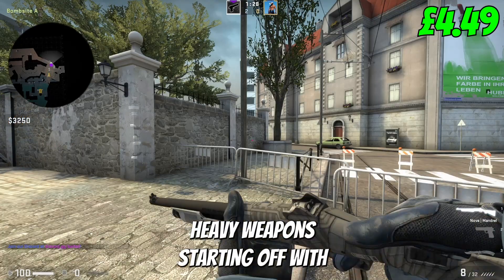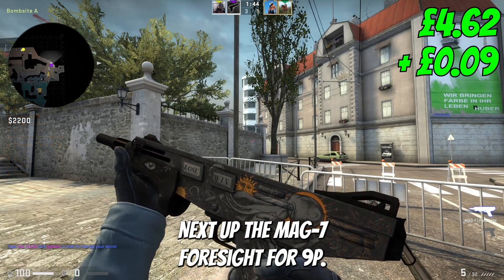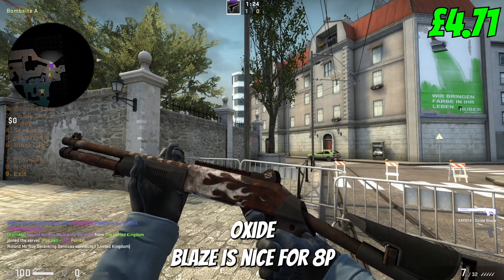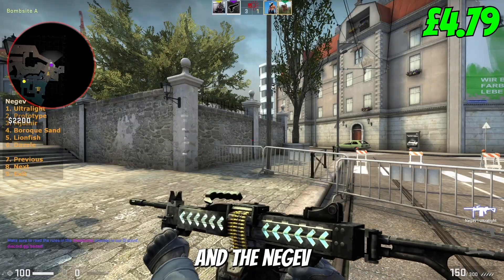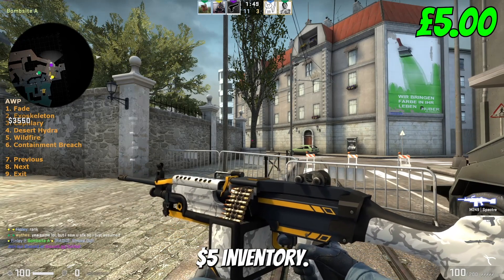And lastly, our Heavy Weapons. Starting off with the Nova Mandrill for just 4p. Next up, the Mag-7 Foresight for 9p. The Sawed-Off Yorick also costs us 9p. The XM-1014 Oxide Blaze is nice for 8p, and the Negev Ultralight costs us 12p. Lastly, the M249 Spectre takes us to a perfect £5 inventory.